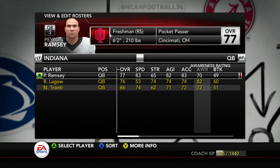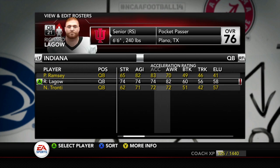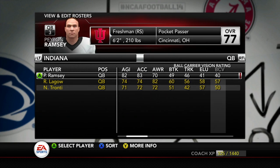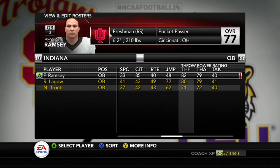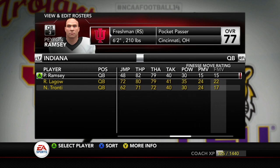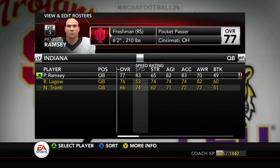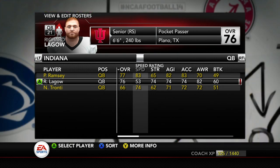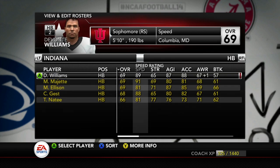Peyton Ramsey is gonna get the nod in this one — the freshman redshirt, 6'2", 210. Let's look at his ratings compared to Lego. The awareness is definitely gonna take a hit, but he has the same accuracy and two clicks above in throw power. The biggest difference is speed: 83 speed compared to 53. So a lot of those times when I'm taking sacks, Ramsey can get to the outside. I can run more option with him, especially with Devontae Williams.